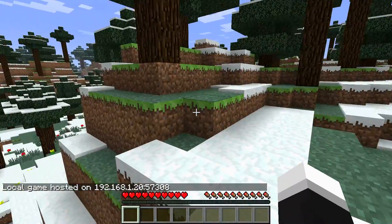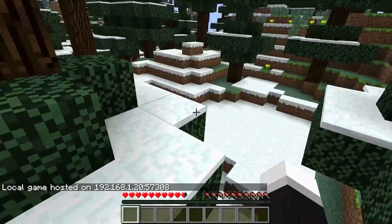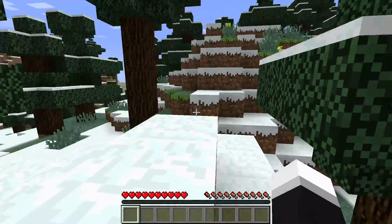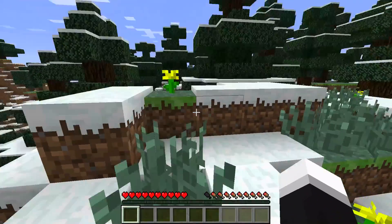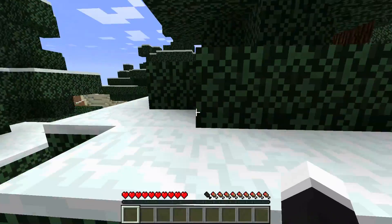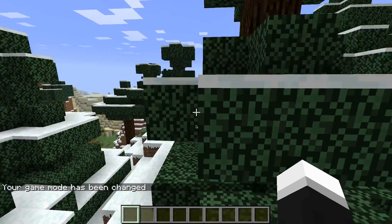And now it creates your localhost, and what that essentially is, is it makes people on your same Wi-Fi — or same IP — be able to join your game. So it's kind of like local play in Xbox terms. And so yeah, now I can do slash gamemode 1, and now I can fly.